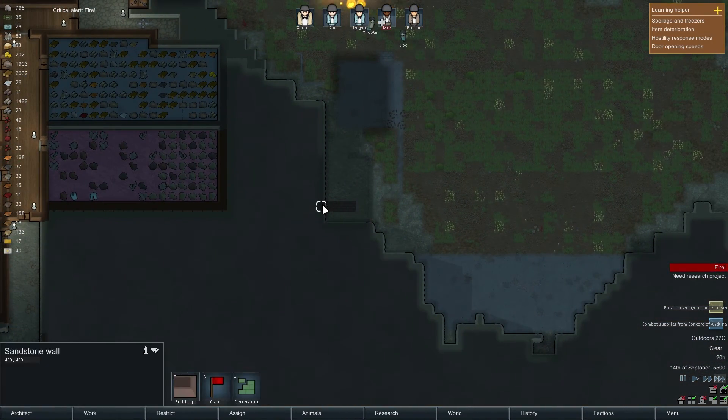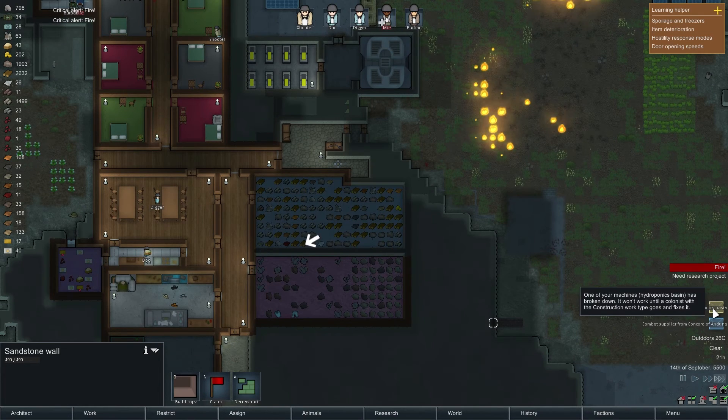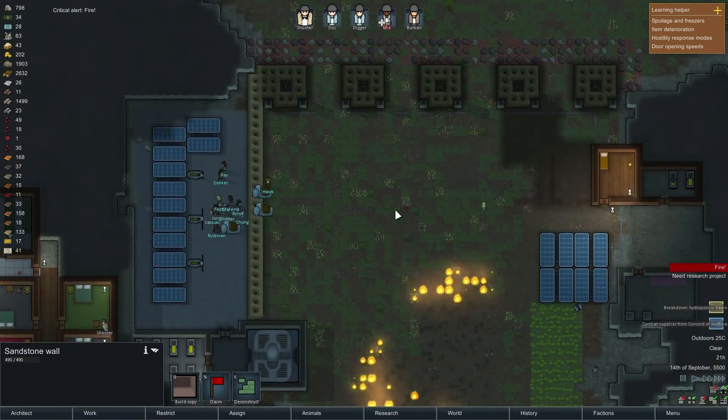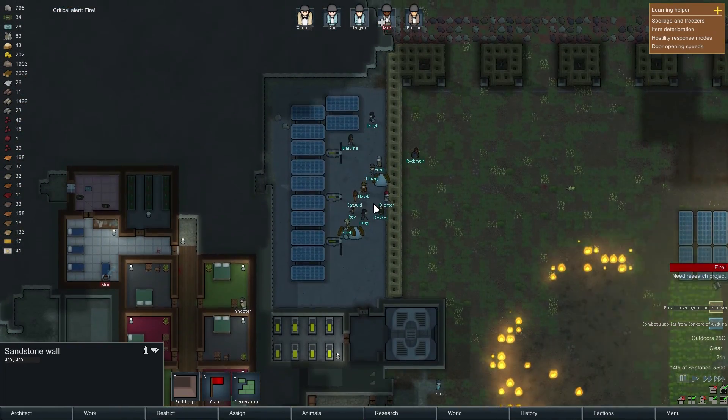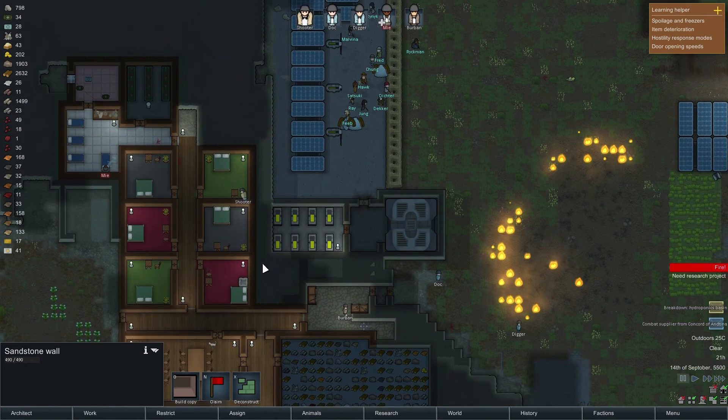I discovered a sandstone wall just in the middle here — I'm kind of scared to dig any closer into it. Something broke down. Alright, combat supplier. Yeah, I had issues with this turbine — it was not spinning, so I put one up here and it ended up not spinning either. So now we've got a bunch of solar panels.